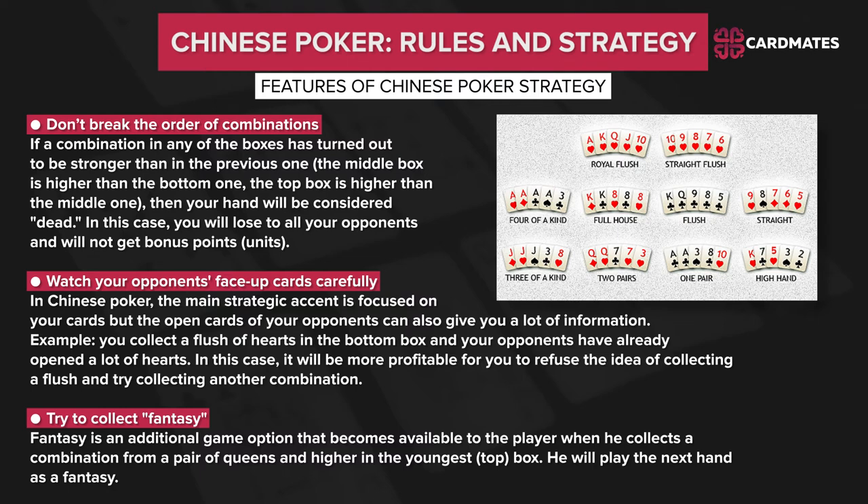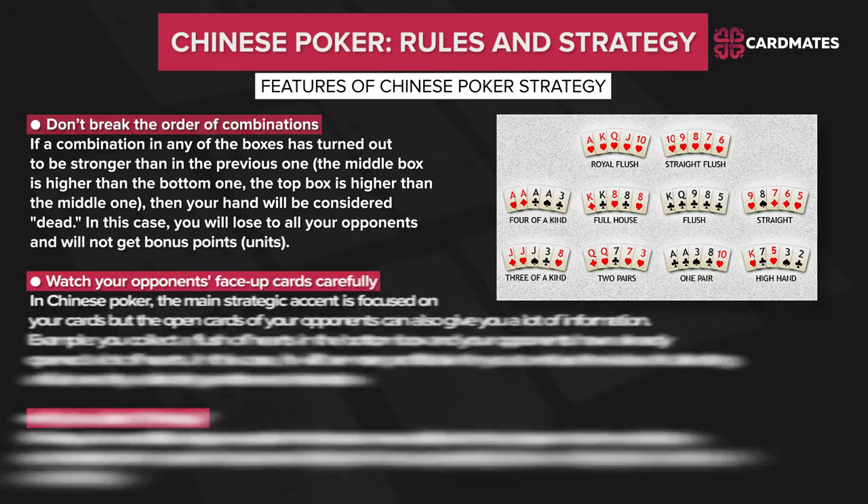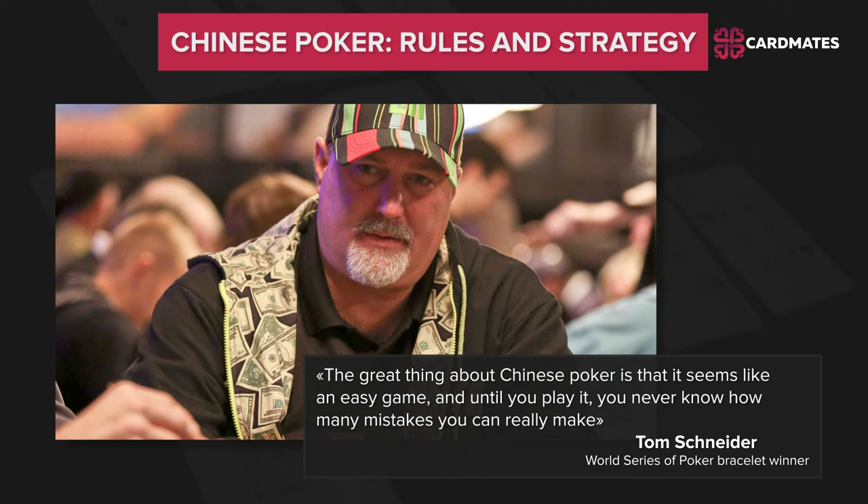Try to collect fantasy. Fantasy is an additional game option that becomes available when a player collects a combination of a pair of queens or higher in the top box — he will play the next hand as a fantasy. Professional opinion: Tom Shinder, World Series of Poker bracelet winner, says: 'The great thing about Chinese Poker is that it seems like an easy game, and until you play it, you never know how many mistakes you can really make.'